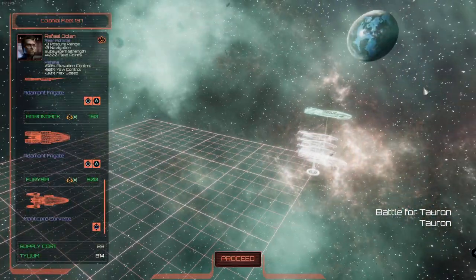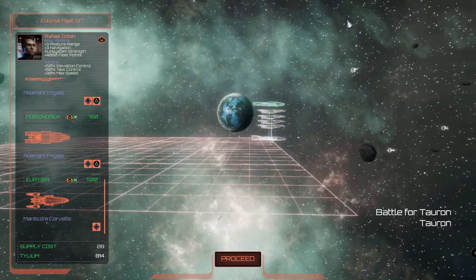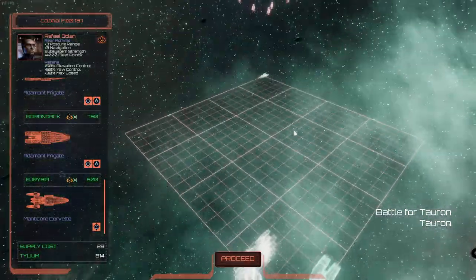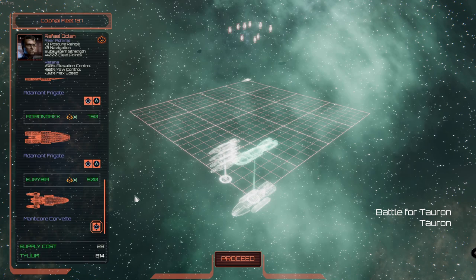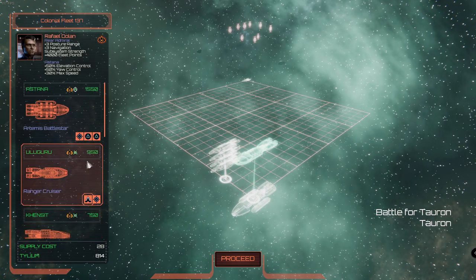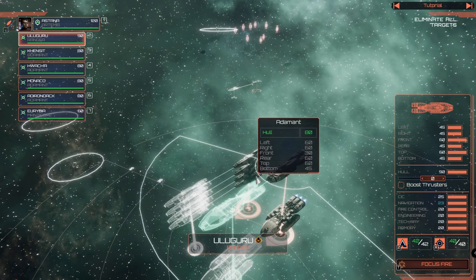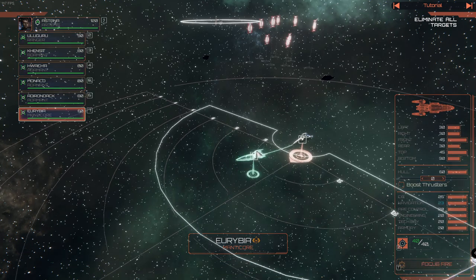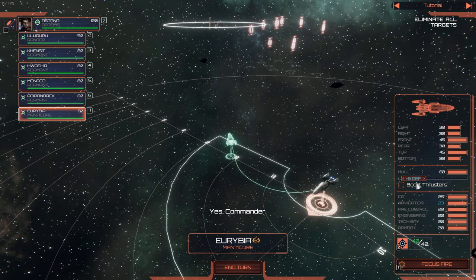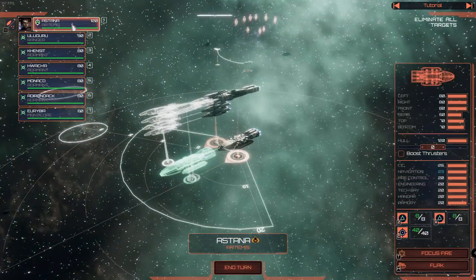Beautiful planet in the background — that's Tauron I would think. There's just an asteroid, not a moon. We are taking the regular guided missiles because we have enough vipers to defend. Let's do it. I didn't understand that you all want to see the PCM, but rather that some of you are convinced it's the best choice — which I'm not.